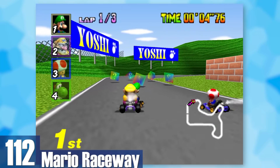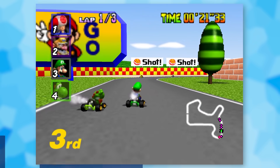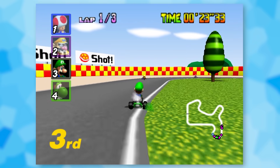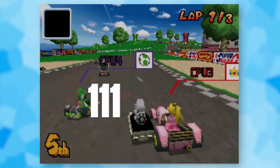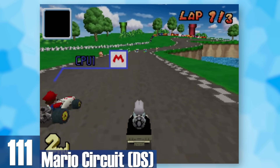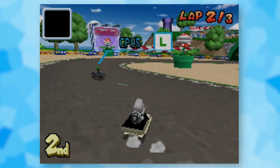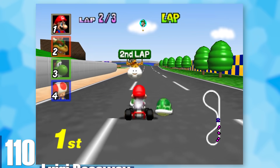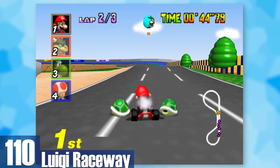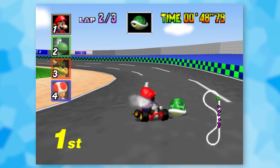112: Mario Raceway. Mario's narcissism carries over to the 3D Mario Karts — this one has a bunch of Mario banners and signs. The environment is grassy with some sandy areas but that's all that really stands out. 111: DS Mario Circuit. Fairly similar to Mario Raceway but with a lot more variety, including some Goombas vibing on the road and a beautifully drawn Peach's Castle in the back. 110: Luigi Raceway. The only track where one item box always gives you a blue shell — and you drive through a tunnel, which is pretty lit.